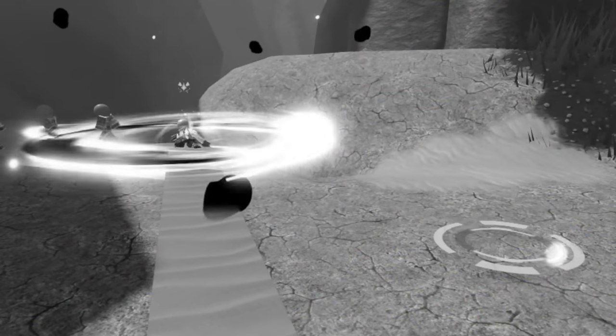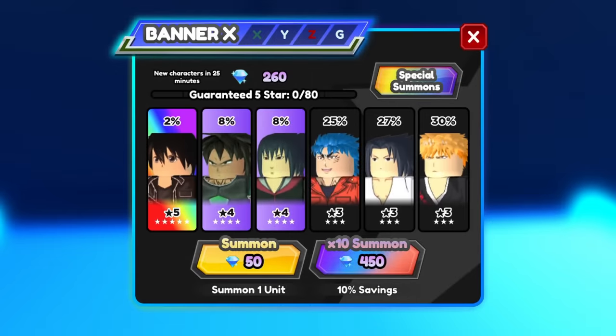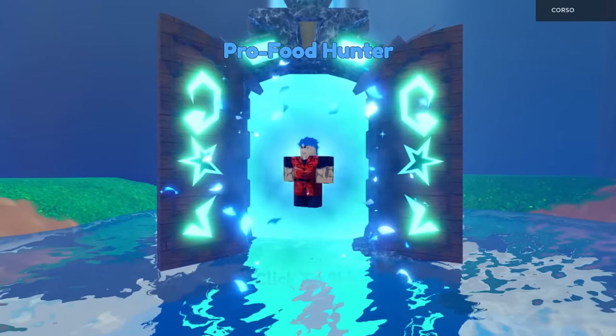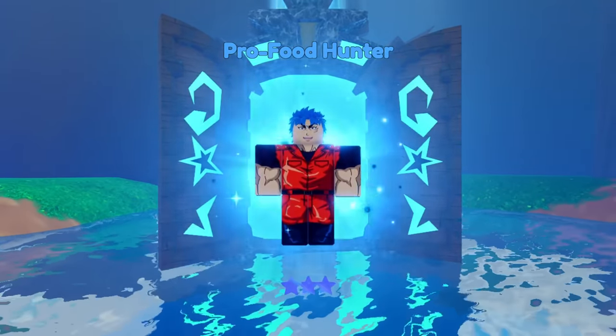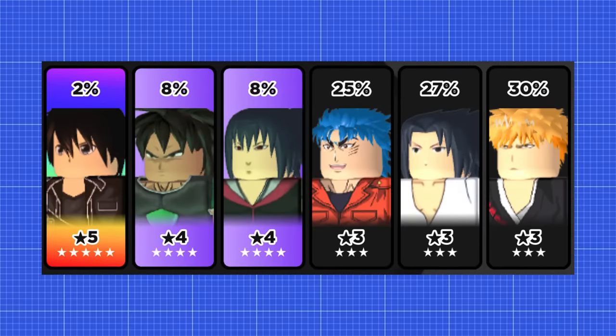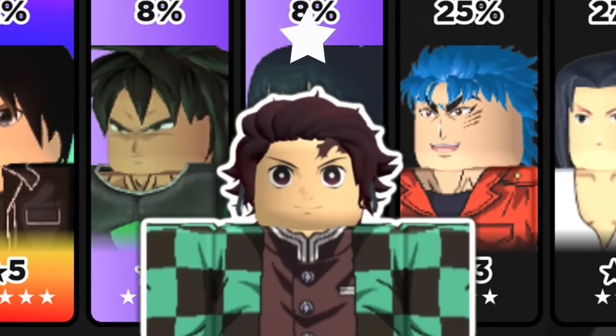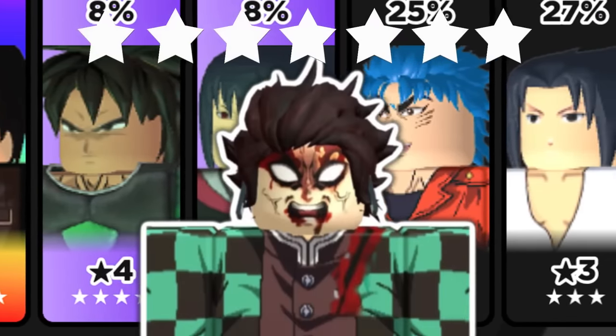However, in order to get these cool and special towers, the player has to gamble. The towers in this game are all obtained through a loot box system, forcing players to spend currency for a chance to unlock the tower they want. Towers have different rarities and are ranked by the number of stars they have, ranging from weak one-star units to powerful seven-star towers.